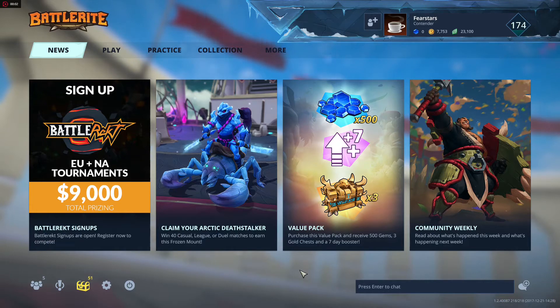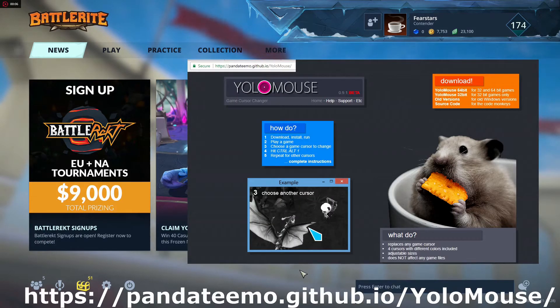Okay guys, the first thing that you need to do to change the battle right mouse pointer is to download YOLO Mouse from this site. I'm gonna be putting the link in the description, and if you don't wanna go to the link, just google YOLO Mouse and you will easily find it. After that, download it — either 32-bit or 64-bit, it depends on your PC.